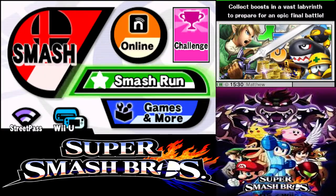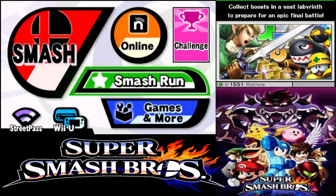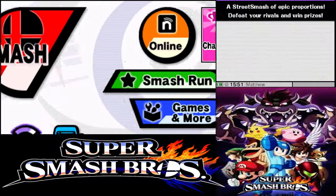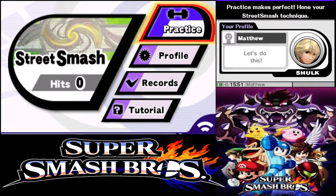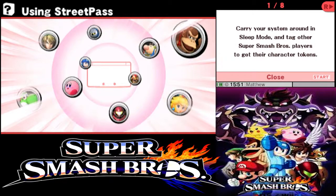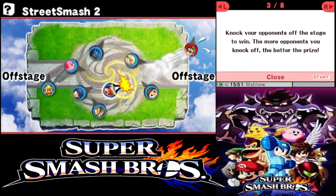There's one more mode I wanted to show off before I end this episode. If you come down to Street Pass, there's a little Wi-Fi symbol and you get to play a little mini-game called Street Smash. This is only in the 3DS version. You can't really play it unless you have Street Pass on. It's a little tabletop game where you practically push your opponents off the table. You charge up with A, smash your opponent off the screen, and if an opponent goes off screen, you get a point.